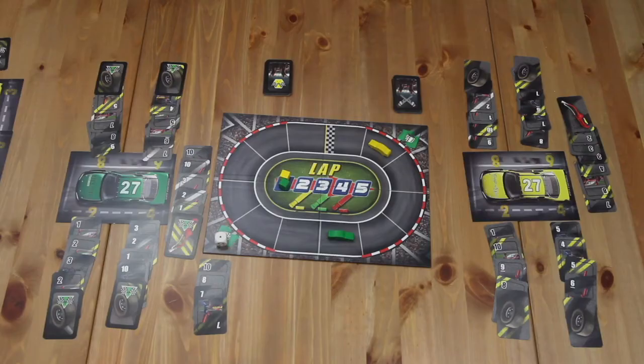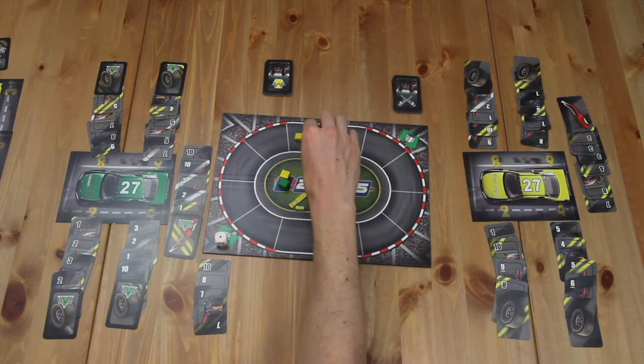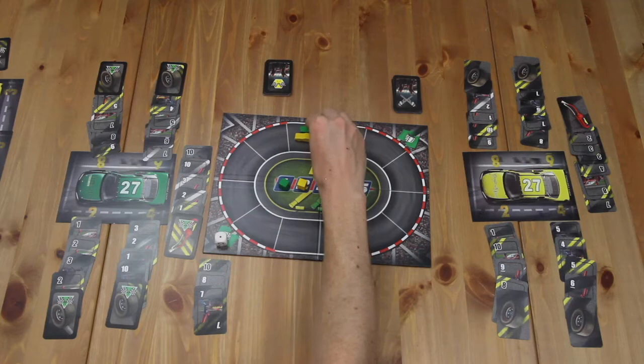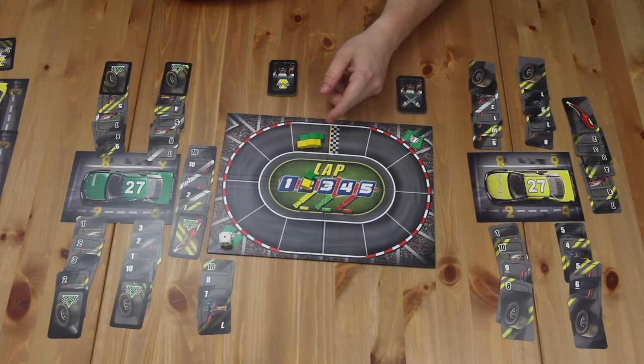A couple of quick things about movement: if a player's car passes the starting line, their cube moves up one space on the lap track. If a car would end its movement in a space already occupied by another car, it's placed on the outside edge of that space. There's no limit to the number of cars that can be in a single space, and the order of cars from inside to outside can be important during the end game in case of a tie.